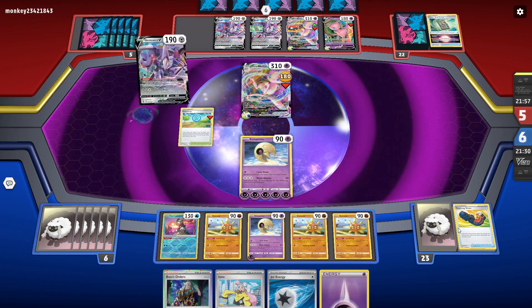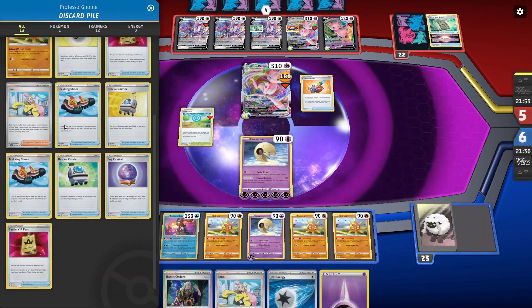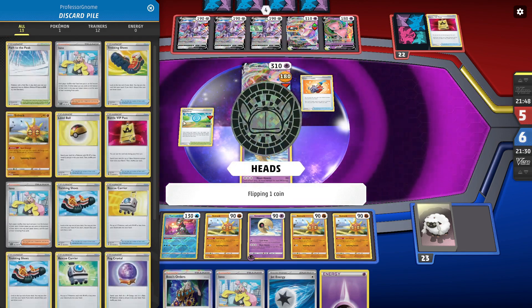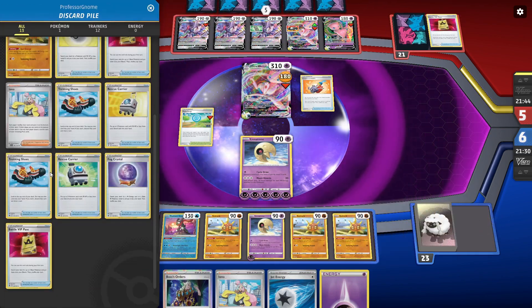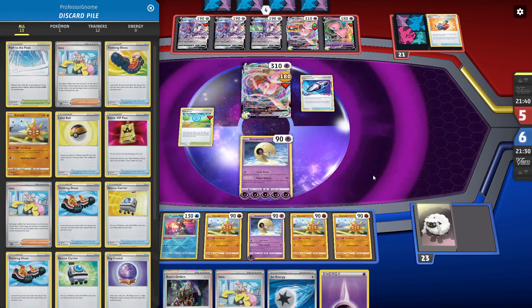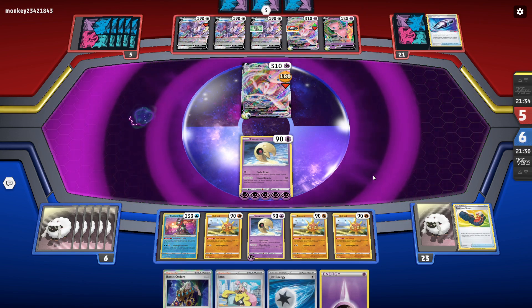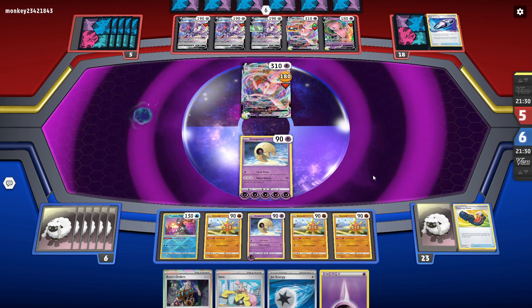One alteration I would make to this deck if it came down to it: I'd either take out the Cresselia, or add in like a Nest Ball or two and like one Switch — just to make it so I could guarantee the Cresselia play on the going-second first turn more consistently. I think that's the only thing I would really change. But I'd be curious to see how you guys play the deck and what changes you guys would make.